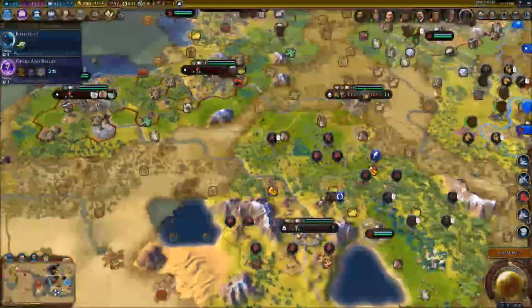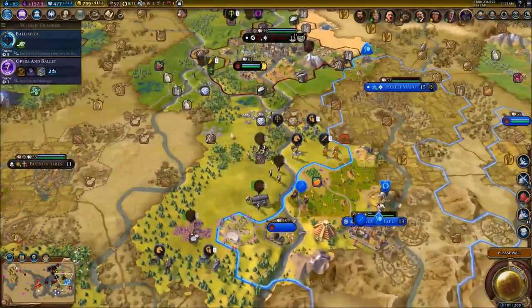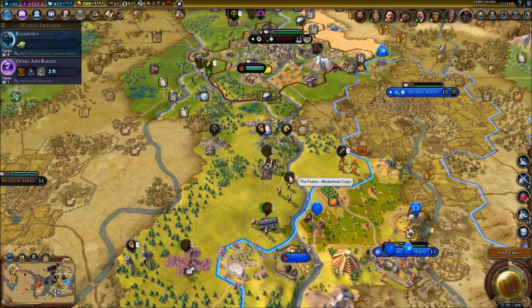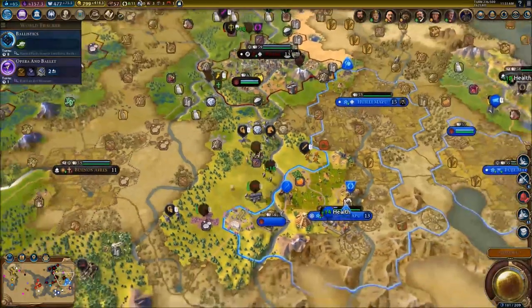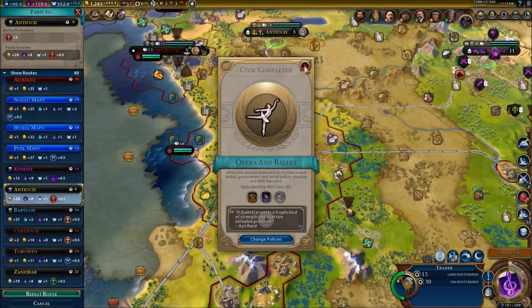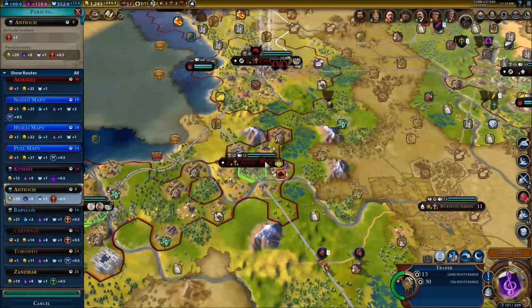I'm going to have to send back all these units into some territories. I might just keep Charles Vane, this musketman, this bombard, Henry Avery, and Bartolome Roberts' corps and get them over here. Let's see what we got.